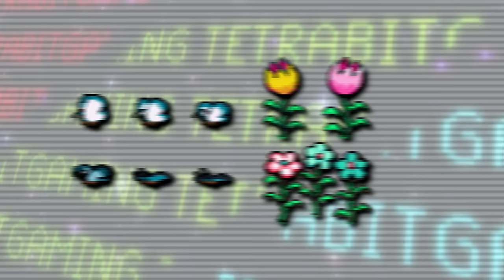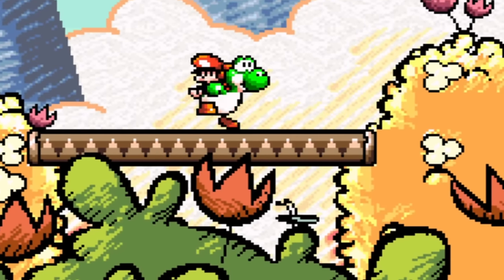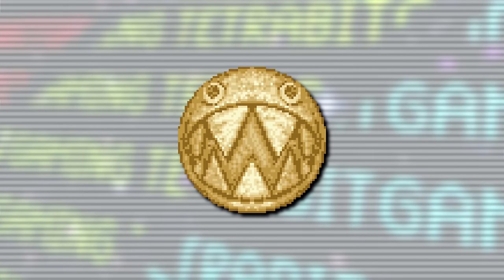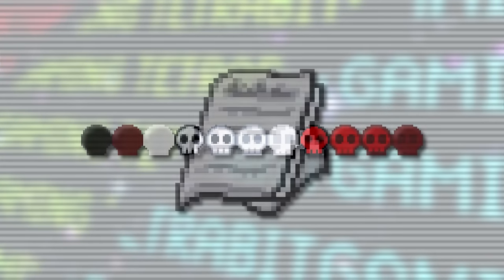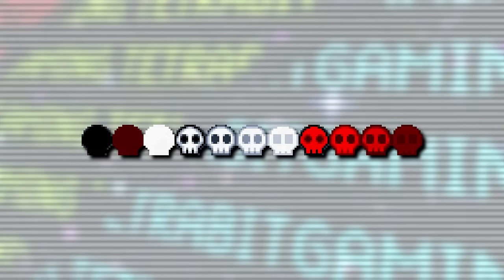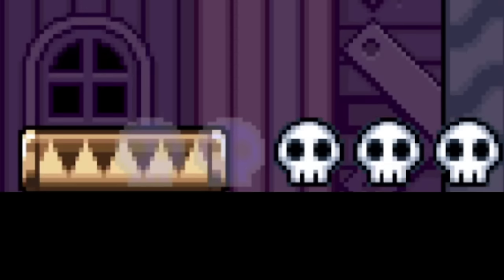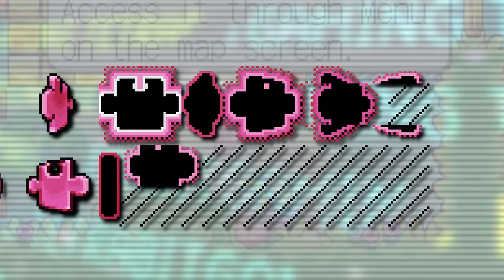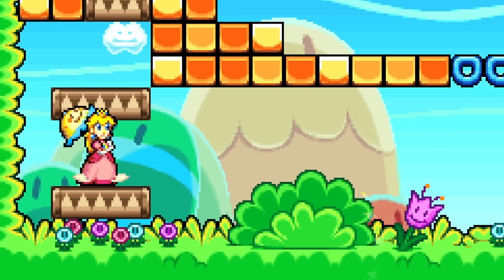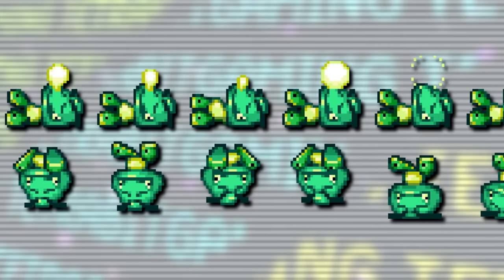Next, there are unused sprites of some flowers and a butterfly with art style very similar to that seen in Yoshi's Island games, and also a Chomp Rock from that game which goes unused here. There's also an unused sprite of a stack of papers, a scrapped animation for the skulls in boss fights where they would flash and change from red to black — in the final game skulls just fade out as they spin — and some unused sprites for puzzle pieces showing them glowing, which isn't seen in the final game.